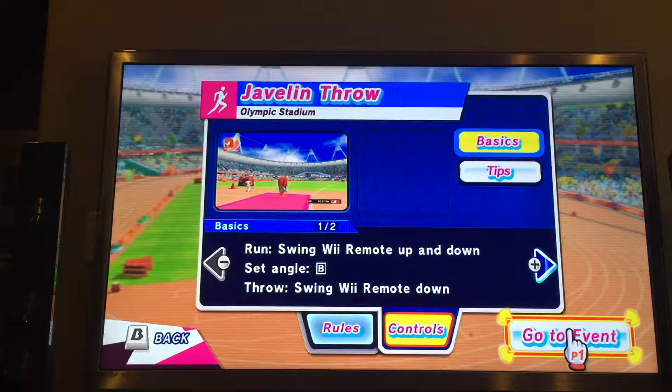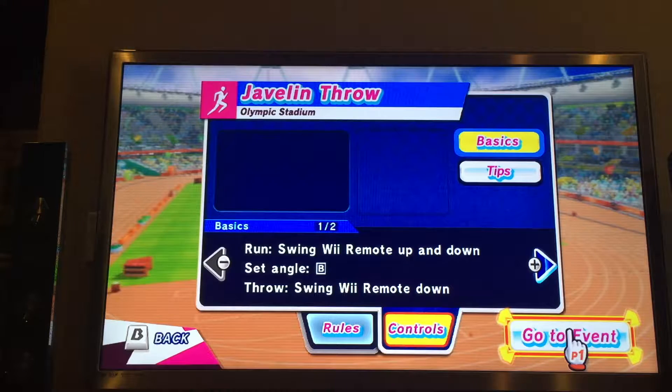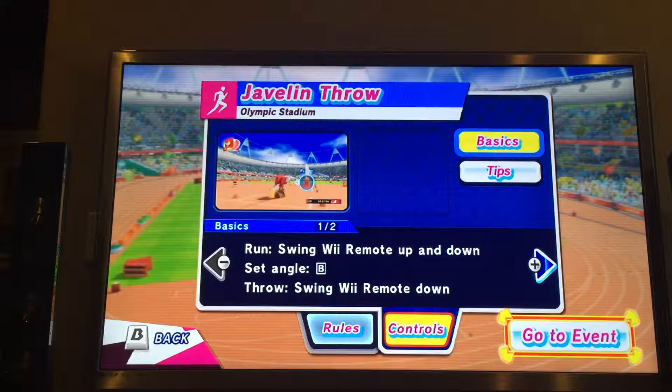So, in Javelin Throw, the control goes to run — you swing the remote up and down. To set the angle, you press B, meaning it'll stop, or hold for slow motion. And then you can change the angle into the corner.